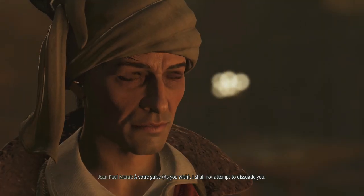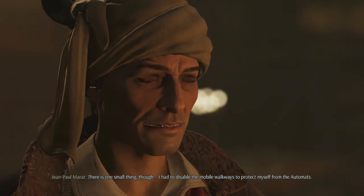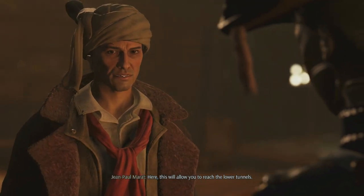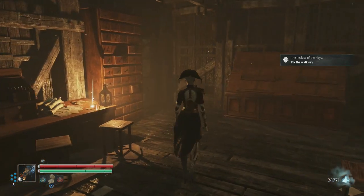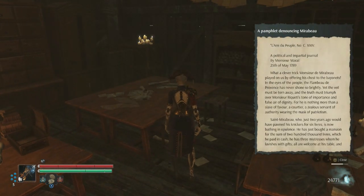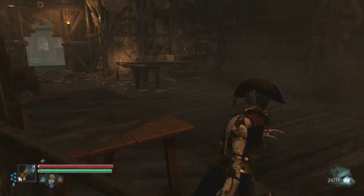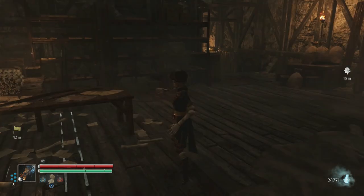So we gotta fix the walkway in order to get there. There we go — it is him. I knew it was him because the second letter called him 'l'Ami du Peuple.' It is the crazy bathtub guy, unbelievable. Oh, we gotta question him even further — wait, why? For glory and dishonor: Mr. Marat must know who has lain on the mattress found in his hideout. Interesting scraps of military uniform.